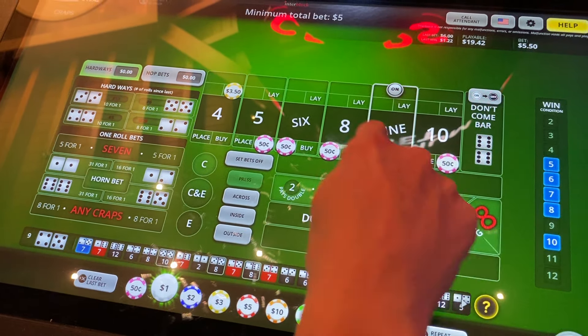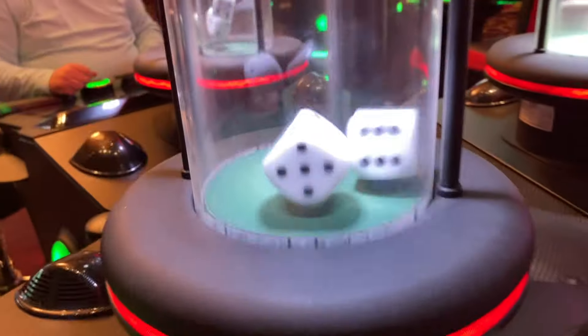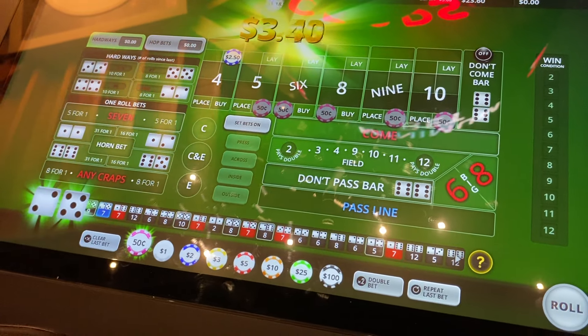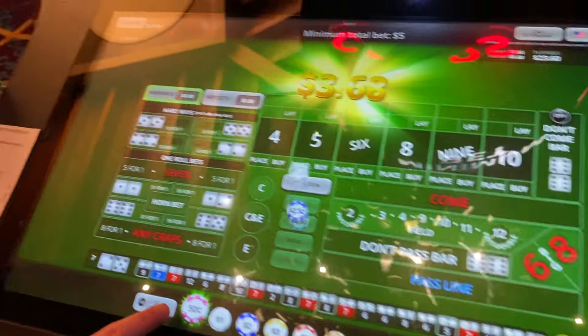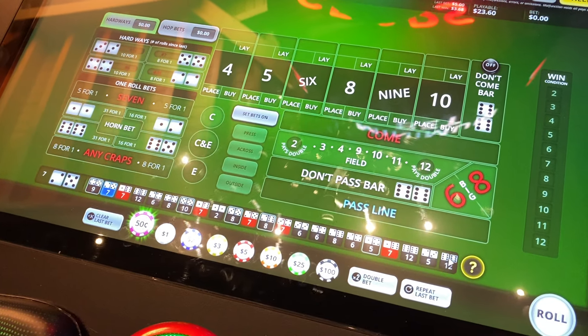I'm going to drop this back to two. There are nines at a dollar. Going for hit number two. Let's get it. Five, six, eight, nine, ten. Seven. That's all right — I dropped it, but you got one hit, so that helps you absorb some of that loss. That's the whole thing with this system — you're just waiting to catch that roll like you caught at the beginning of the last run.